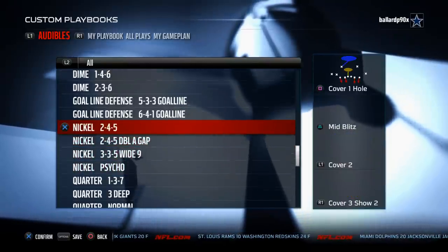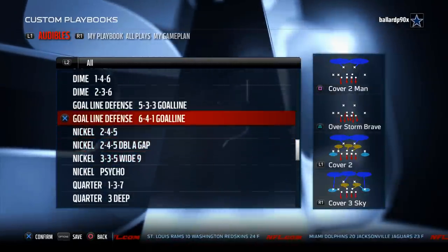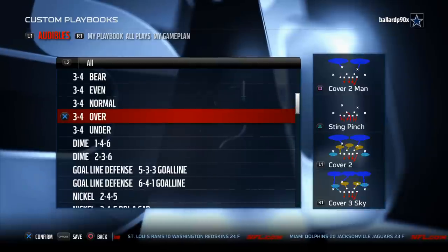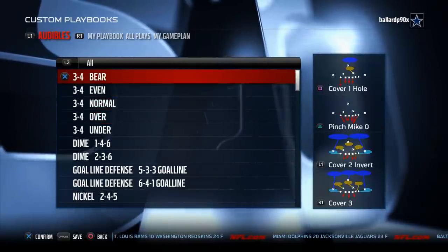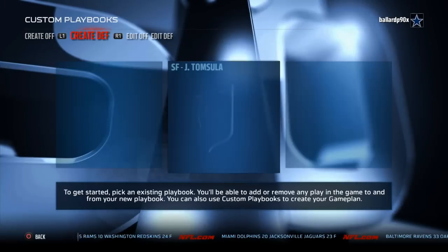San Francisco also gives us the 2-4-5, the 2-4-5 double A gap, the 3-3-5 wide 9, and all of the favorites from the nickel. With the 3-4 over and the 3-4 bear, I believe this is one of the better 3-4 playbooks in this year's game. So that's number 4 on our list.